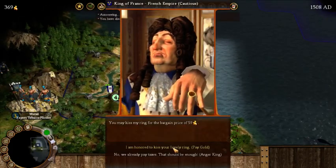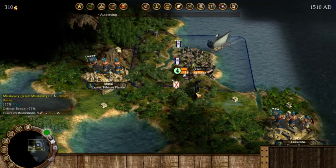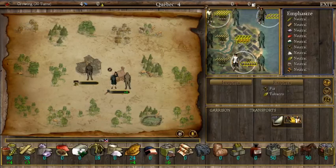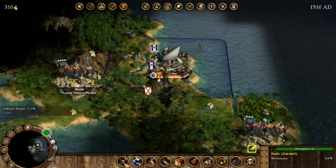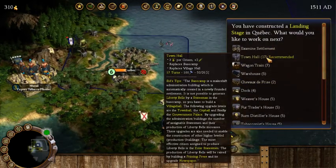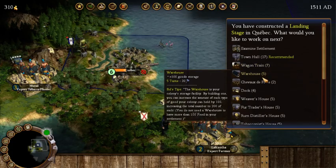Let's talk to the chief — expert farmers, that might be useful. We head back and start exploring. There's a little ancient spot that might furnish us with a treasure. We have a missionary coming as well. Back in Quebec — putting a colonist on construction. He's producing ore; we'll get him fishing very shortly as soon as the landing stage is done. We now have the landing stage. We can build a town hall — plus two food production — or a warehouse.